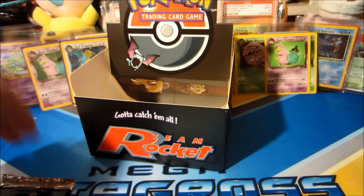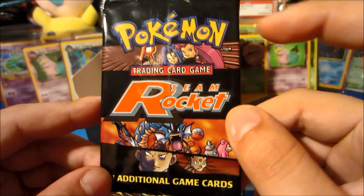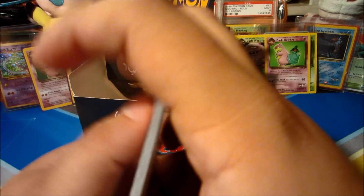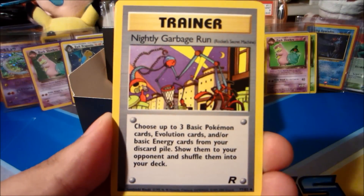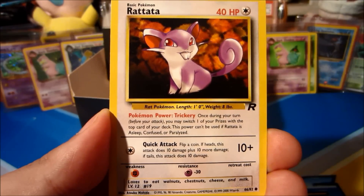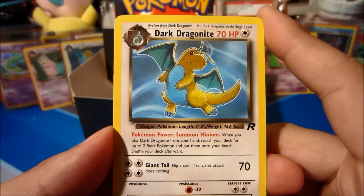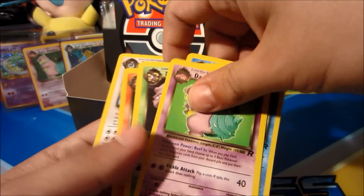Last but not least, our final pack of this awesome Team Rocket booster box opening — and it has all the pack arts on it. Imposter Oak's Revenge, Potion Energy, Nightly Garbage Run, Psyduck, Slowpoke, Voltorb, Squirtle, Ponyta, Rattata, Eevee. The rare is a Dark Dragonite non-holo rare. Kind of funny — the last two packs had the last two holos we pulled, now showing up in non-holo form. Still an awesome rare to end on.